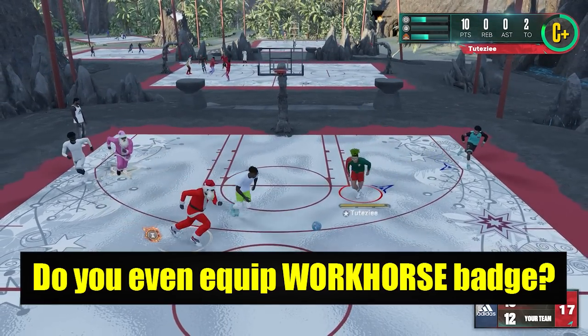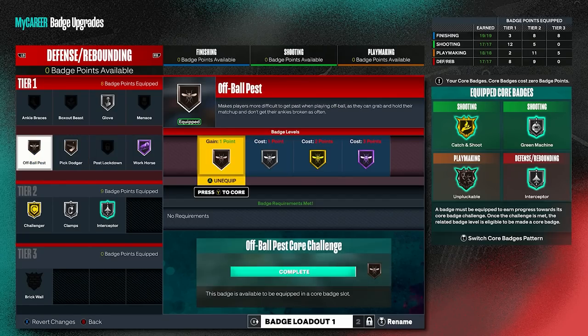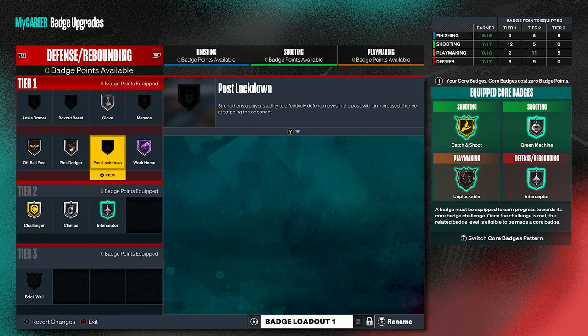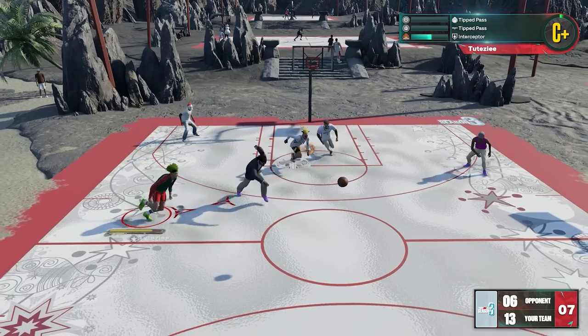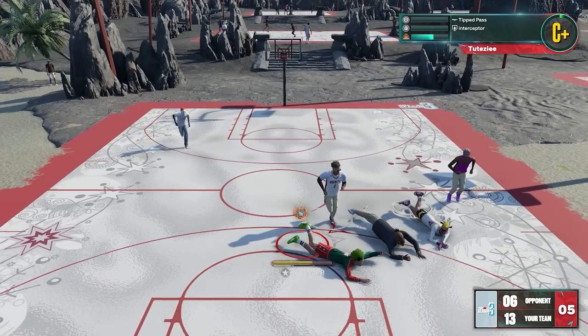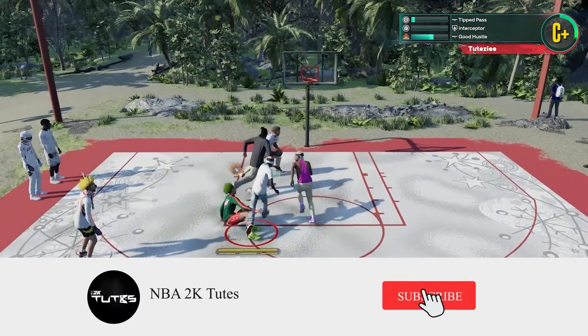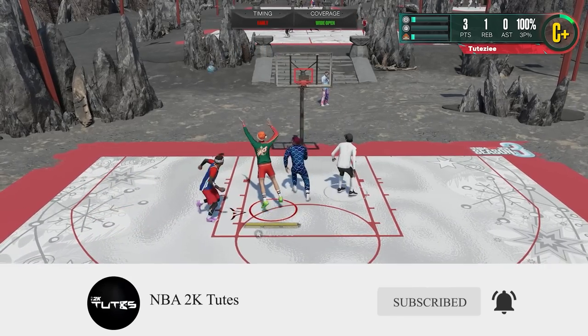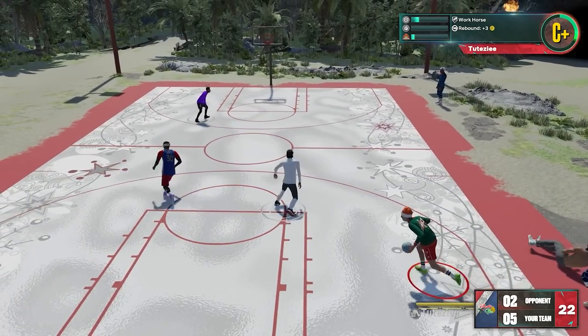There'll be situations where it deserves hall of fame — for example in my case, all the necessary badges are maxed up, and the only choice I have left is whether I'm putting more on off-ball pest or pick dodger. But I would pick the badge that will give me possession, because I think Workhorse is the most important. I know it looks small visually, but on a looseball perspective that small difference really matters, especially if you usually play park modes where one possession matters a lot. You can even see on the clips — I think the main reason why I secured those, even though position-wise they're at an advantage, is because of the badge.